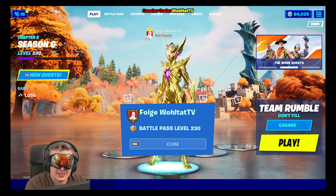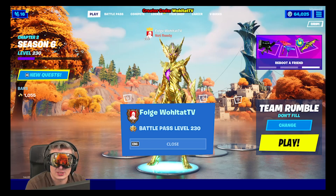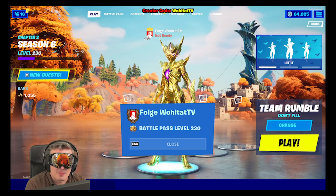Where is the anomaly in Weeping Woods? Investigate an anomaly detected in Weeping Woods is one of the Fortnite Agent Jones challenges which we need to do to unlock all the Agent Jones styles in the Fortnite Season 6 Battle Pass.